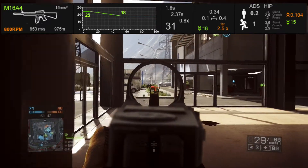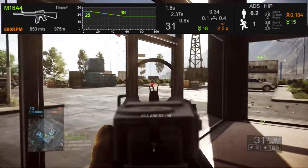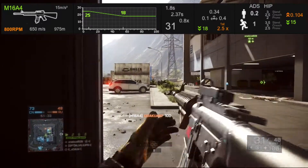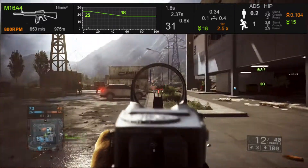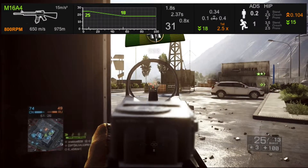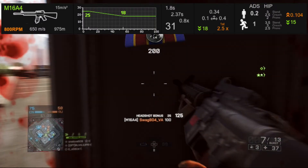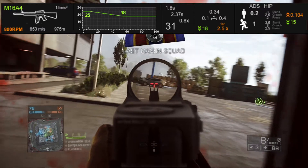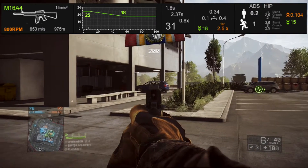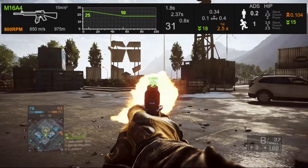Another thing no one ever brings up: with automatic weapons, if you pull the trigger the same moment that you start aiming down sights, you're going to have hip-fire accuracy. The same effect takes place with the M16A4, however it resets at the end of that first three-round burst. So you can start shooting and start aiming at the same moment with the M16A4 and not have the same adverse effects you might with the ACE 23.